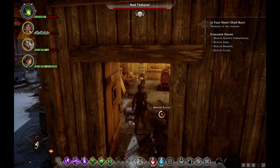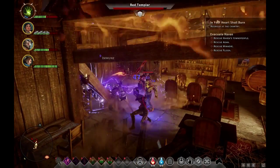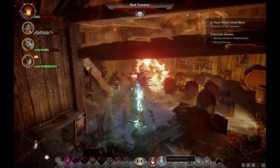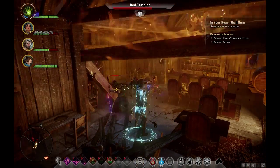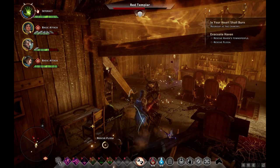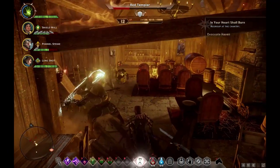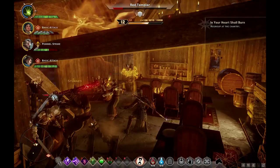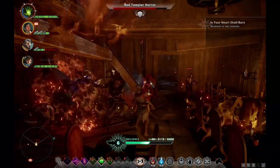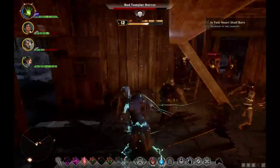There's a Templar inside of here. Come on, start hitting. Losing people — regroup. I don't know what he's doing — just hitting him. He can't move. Wrong one. Kill these guys.